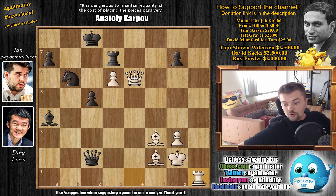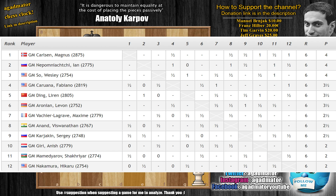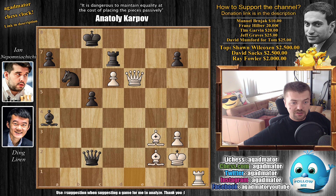Here are the standings — I decided not to show them in the previous video so as not to spoil that Nepo lost. Magnus and Wesley caught up to Nepo; it's now Carlsen, Nepo, and Wesley So with four points. Three people with three and a half: Fabiano Caruana, Ding Liren after this win, and Levon Aronian. With two and a half: Maxim Vachier-Lagrave, Viswanathan Anand, and Sergey Karjakin. And with two points: Anish Giri, Shakhriyar Mamedyarov, and Hikaru Nakamura.